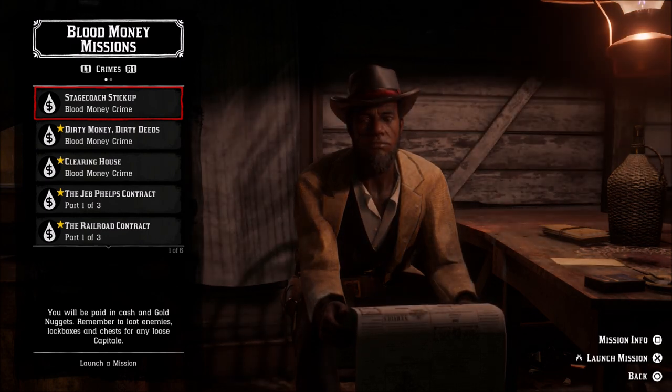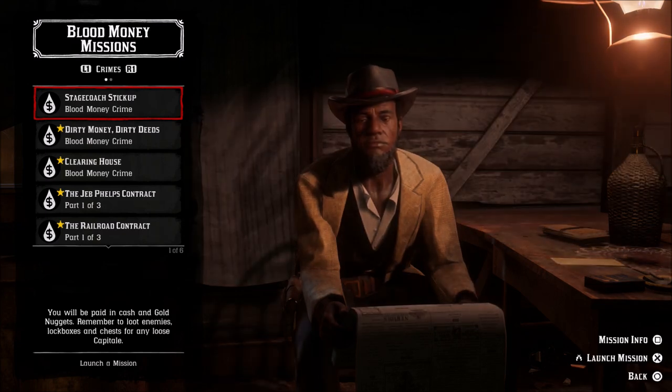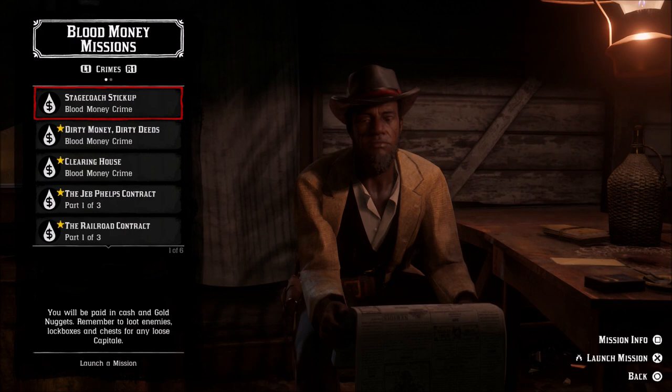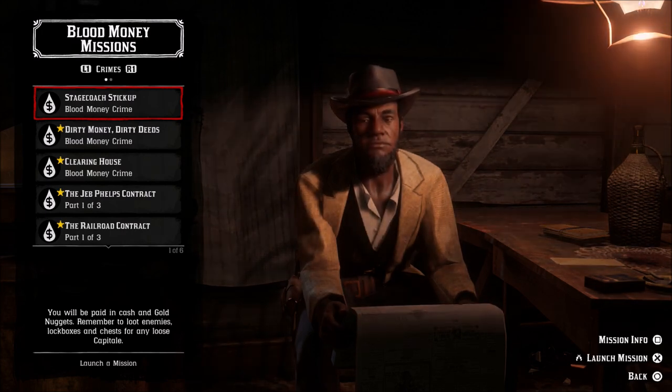Make sure when you're doing your blood money missions that you're checking out the capital stashes. There are different kinds of things around, so make sure you're looting all your bodies, checking all the drawers, chests, whatever the case may be.